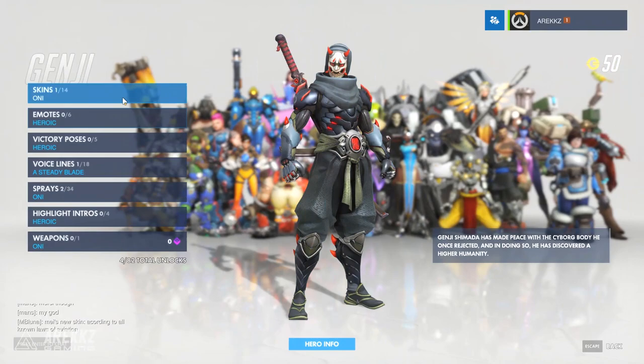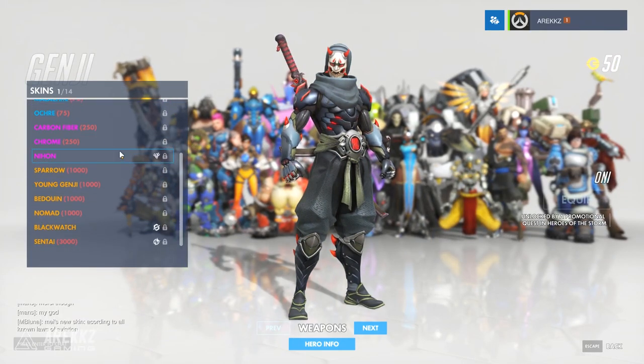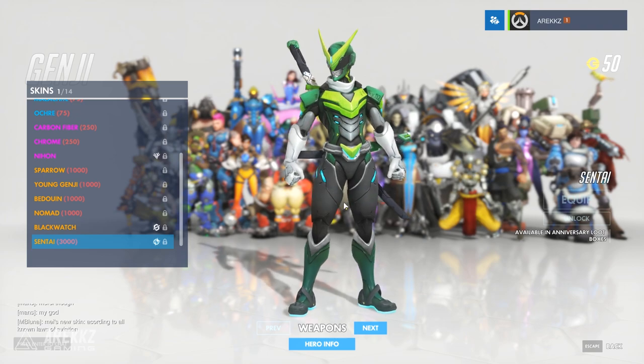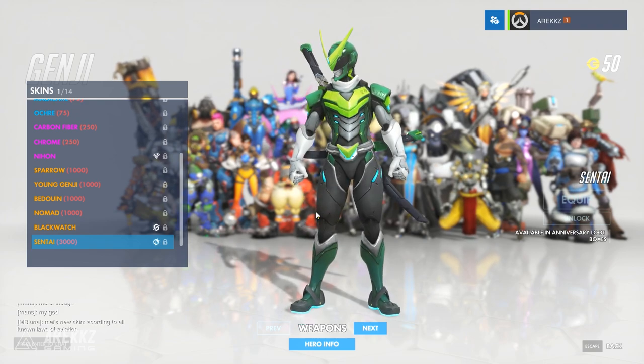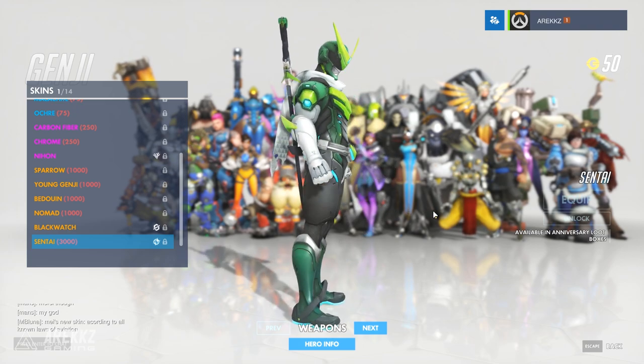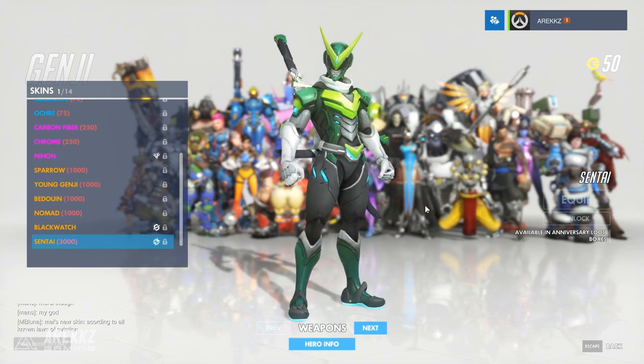Then jumping over to Genji. Now this skin here — I hadn't seen it before because it's one of the ones that didn't leak, but it just showed up on my Twitter feed. Oh my gosh, this is absolutely incredible. Sentai basically makes him look like Kamen Rider, or Power Ranger, or however you want to say it — I think Kamen Rider is probably the closest one. I absolutely love this. I love the green color scheme and just the look of it in general. I've always felt that until the Oni Genji skin came around, Genji kind of had the short straw on skins. So this one — I'm going to buy an untold amount of loot boxes until I get this.